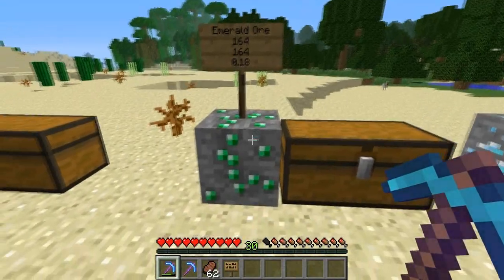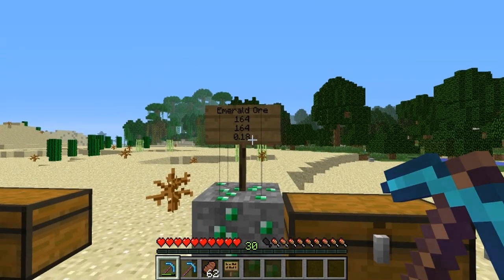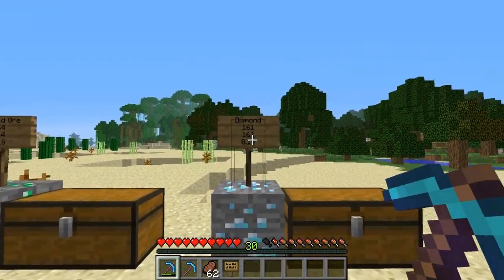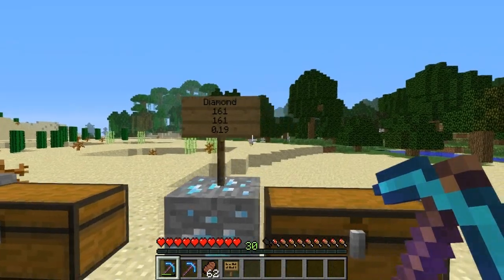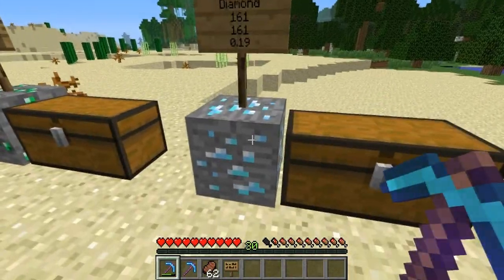Emerald ore: we had 164 blocks mined and 164 emeralds collected, which means about 0.18 levels per block. A similar result was found with diamond — we had 161 diamonds to reach level 30, which corresponds to about 0.2, or one-fifth, of a level per block.